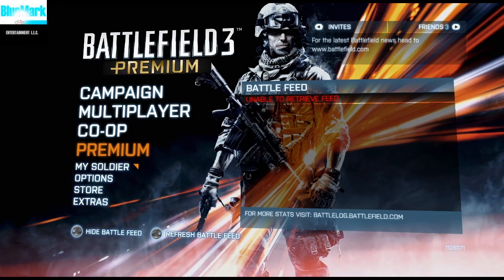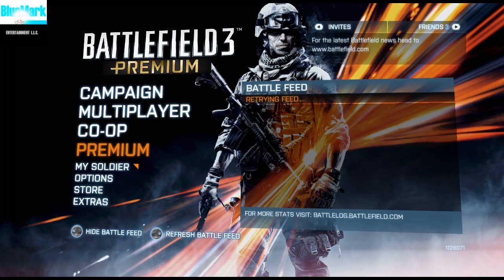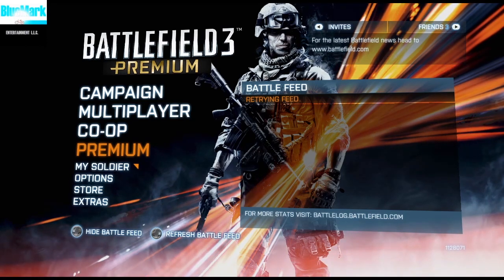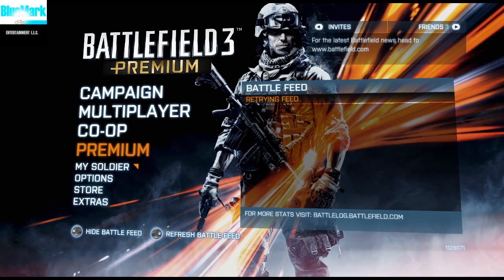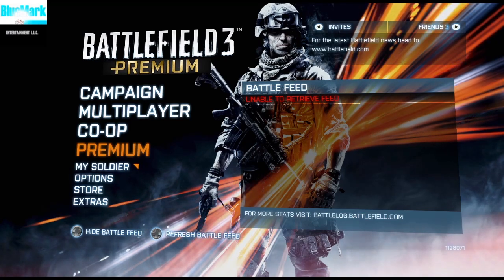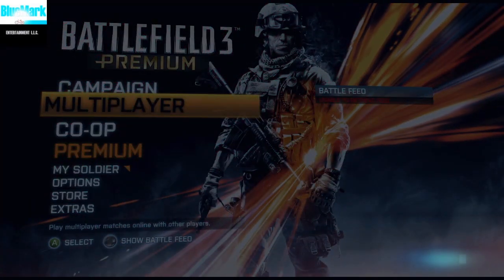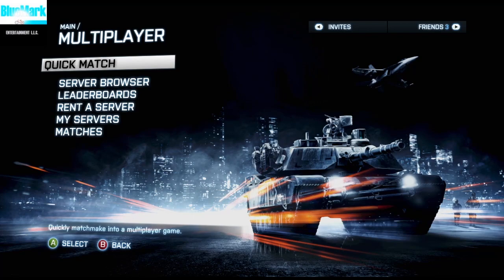Once you click on Battlefield 3, that's all you have to do - just click on it at the top. You can come back to the game page. When you come back, if you back out of Battlefield and go back over to the bottom, instead of saying battlelog.battlefield.com, it should say press A to accept terms and conditions. Click A or whatever button it tells you. Once you click that button, the EA error should disappear. Then go over to multiplayer just to test it out.